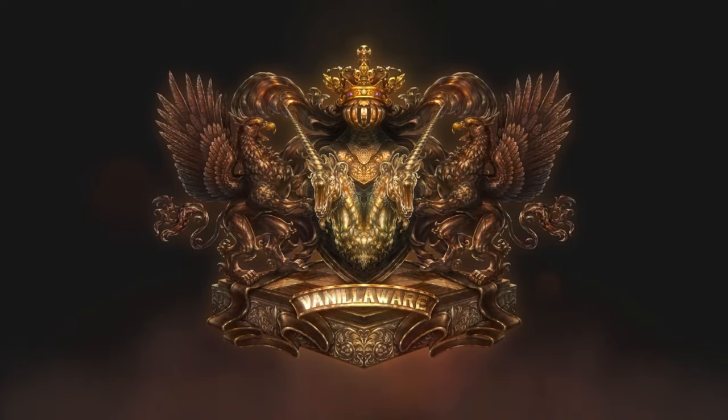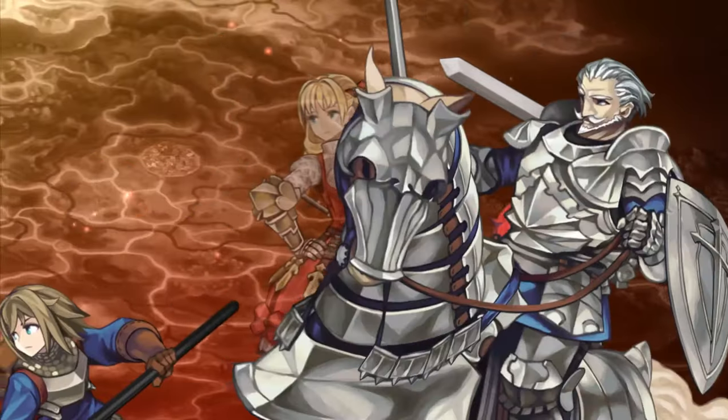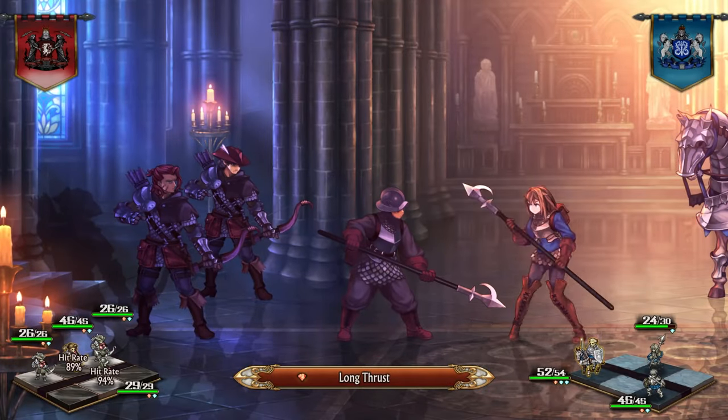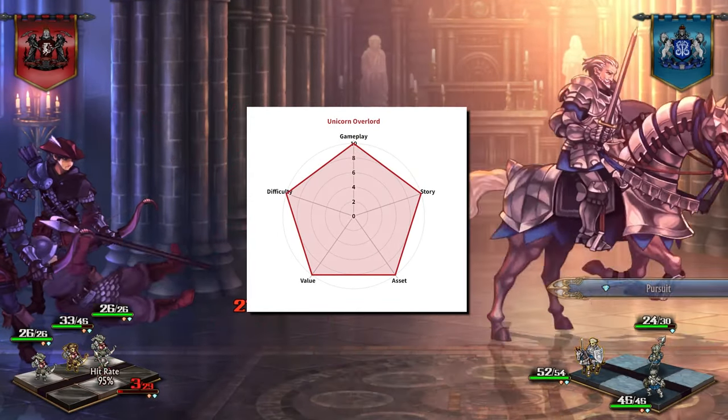Unicorn Overlord, developed by Vanillaware and published by Atlus, is a strategy role-playing game with a splash of real-time strategy that features a unique combat system unlike any others. But should it be your next game to play, and what is its stat? Let me tell you what you need to know in under 10 minutes.